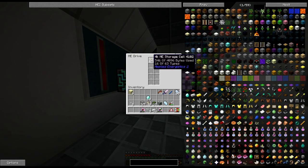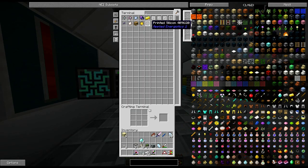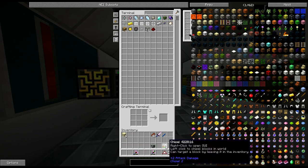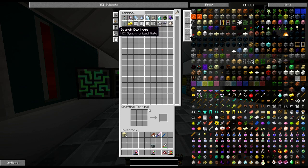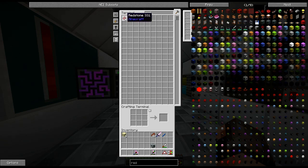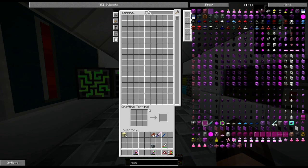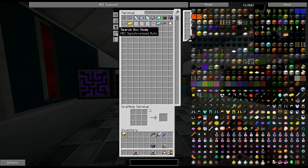We've essentially got one drive in there at the moment - 546 out of 4000 bytes used, so we're definitely going to have to make some more drives. When we go into the terminal I've put a few items in there, but I think it'll fill up pretty quickly. We can essentially put whatever we like in there, which is pretty handy. I've also linked it up - you can change your search box mode: standard search, NEI synchronized, auto synchronized. I think synchronized auto is what I need - if we type something here not only does it bring it up there, it brings everything up in NEI as well.